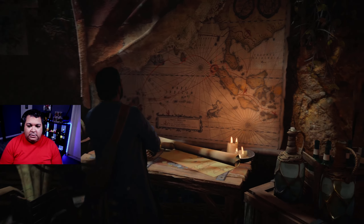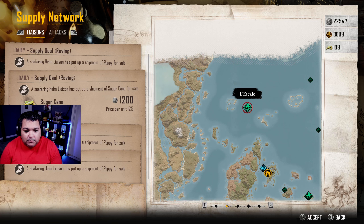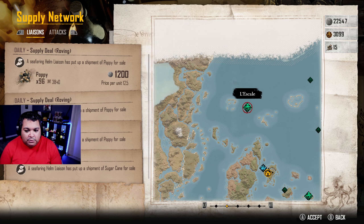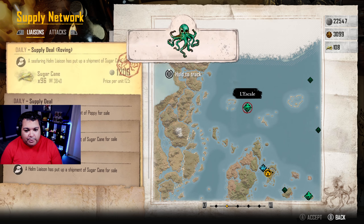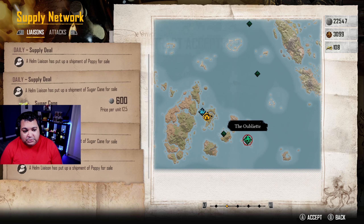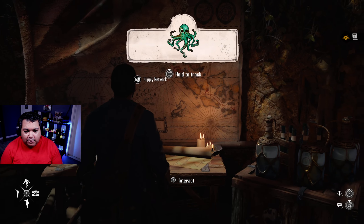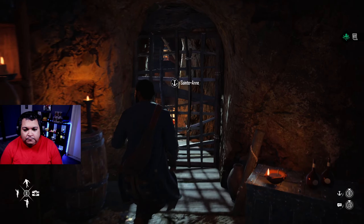We come over to our supply network — we're going to pick up 96 sugar kings for 1,200. We'll grab everything over there because we need these for opium. They've got a lot of opium over there, some sugar. Probably should have started with the closer one, but we get more bang for our buck going the long route. We'll go ahead and track that, then head back out to the ship.